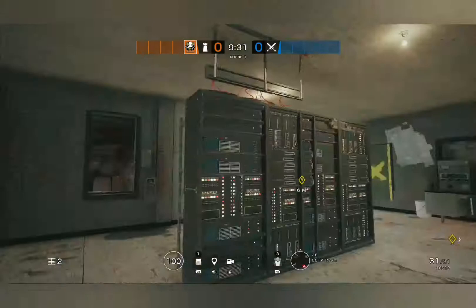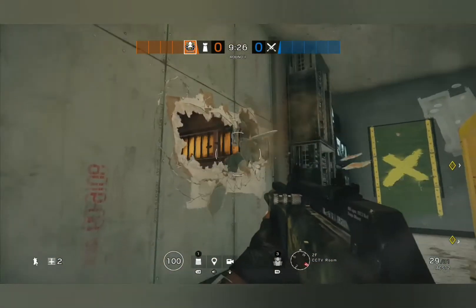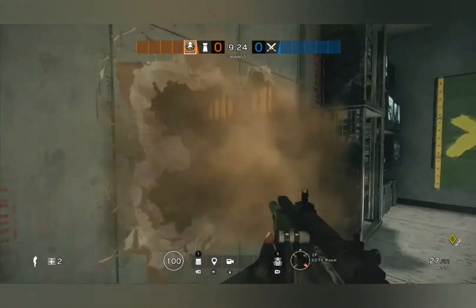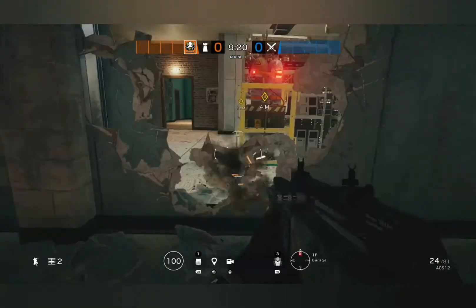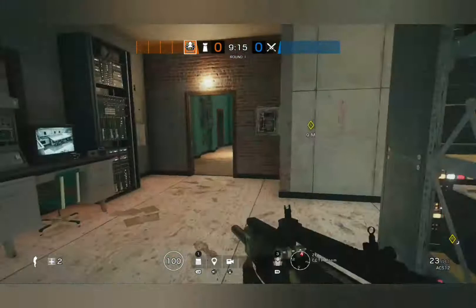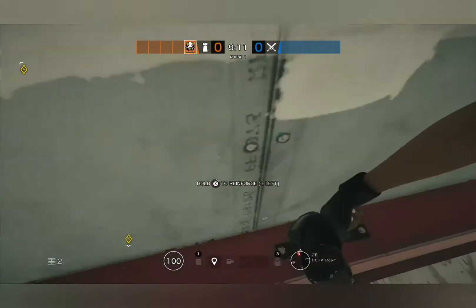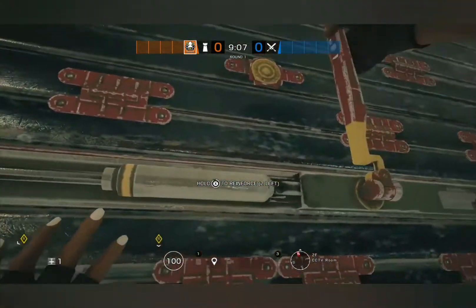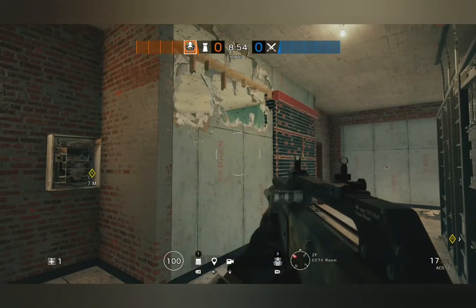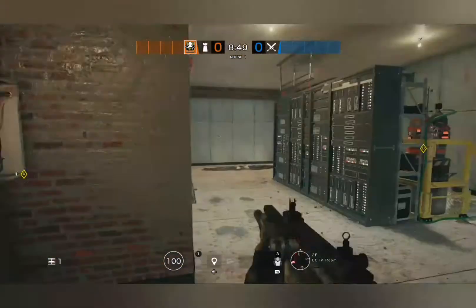So those two walls would be reinforced. This wall is reinforced with a rotate here. I would either do it all the way to the ceiling, or just a little crouch hole that you can crouch through. And then we're actually going to reinforce this wall so that we can rotate relatively safely through that doorway. And then open the top of this so that Smoke can get canisters into this back area and onto the wall.